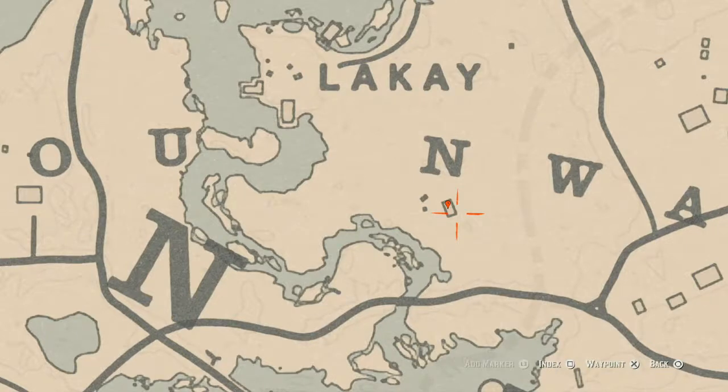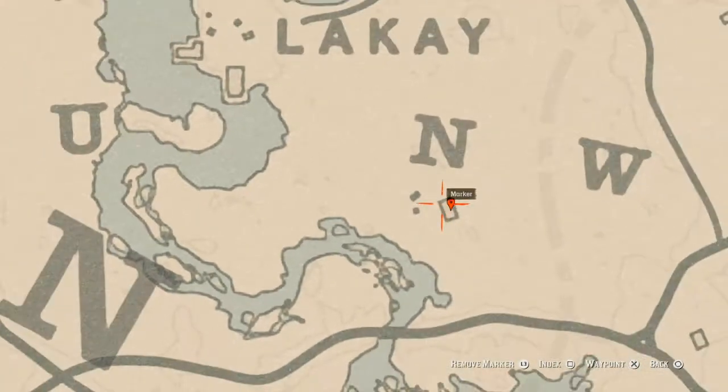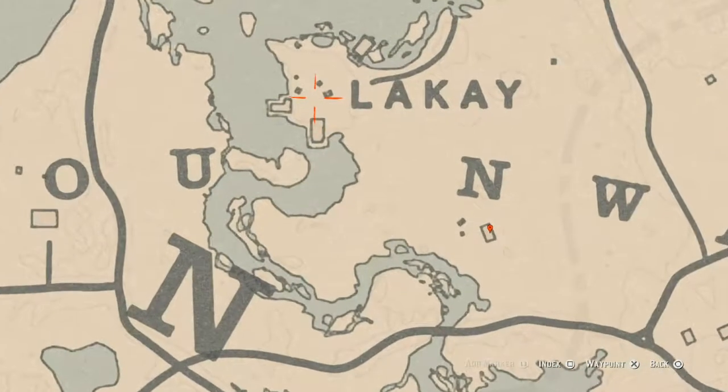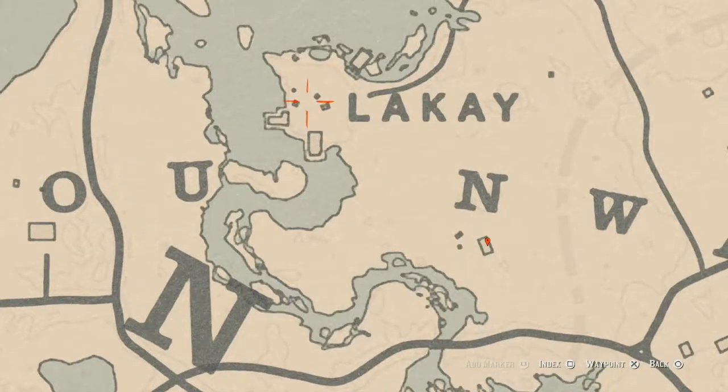Inside this house you will get a Durant pearl bracelet — that's the red pearl bracelet — it's on top of the fireplace right around this marker. Also, right here between these squares there is a skull altar, and on the left side of that skull altar you guys will get another random lost jewelry. Go grab that as well.